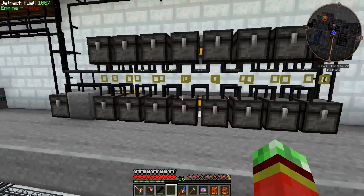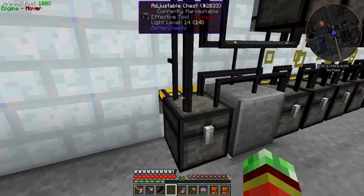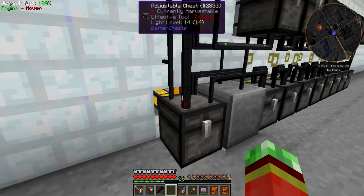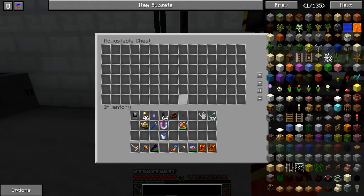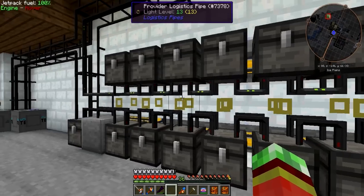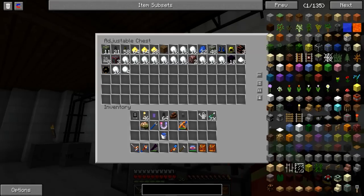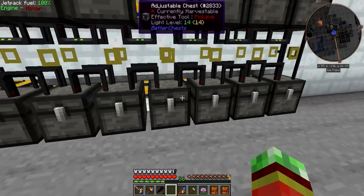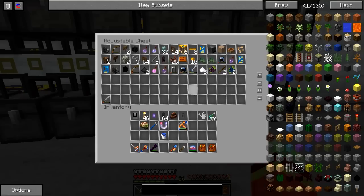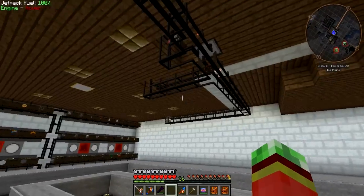So first of all I extended my random junk chest quite a lot. Pretty much I replaced it with impulse item ducts, so the transfer from the buffer chest to the actual provided chests is a lot higher. I added a lot more adjustable chests in general, so I'm able to store a lot more - I believe I only had five and I only had half a chest left, so I decided to future-proof it a bit and get enough space.